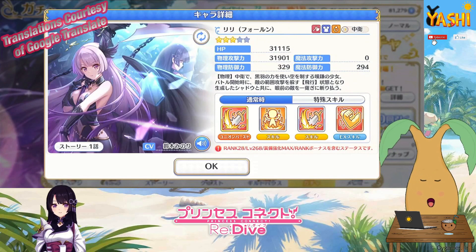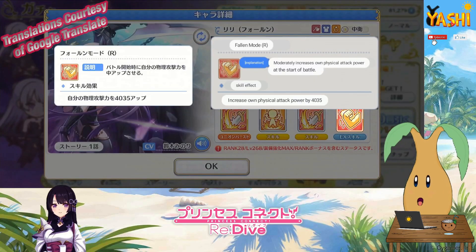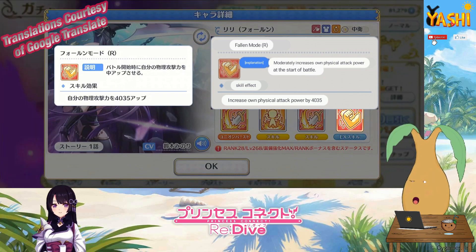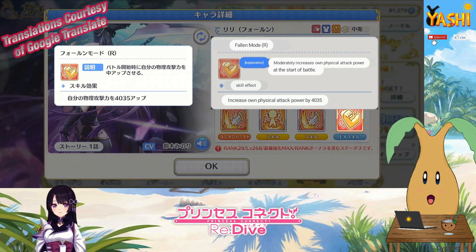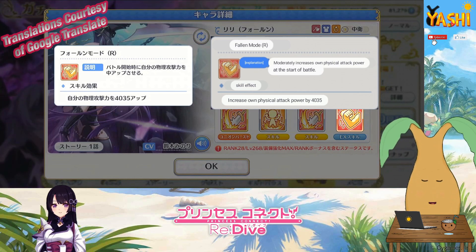Her EX skill is Fallen Mode, which increases her physical attack — and I assume at five star it will massively increase her physical attack.